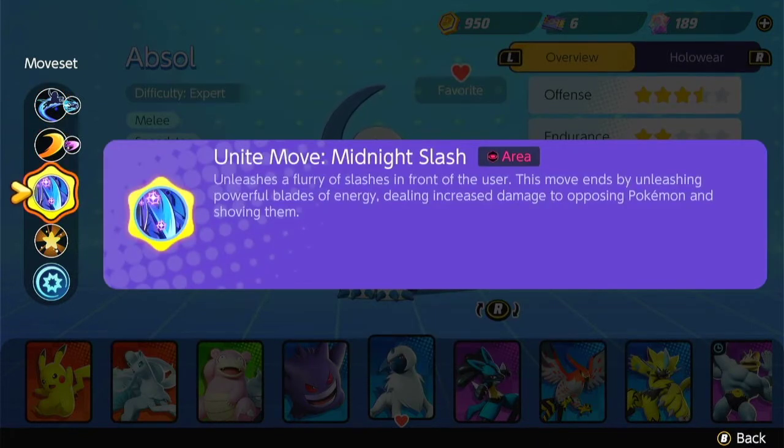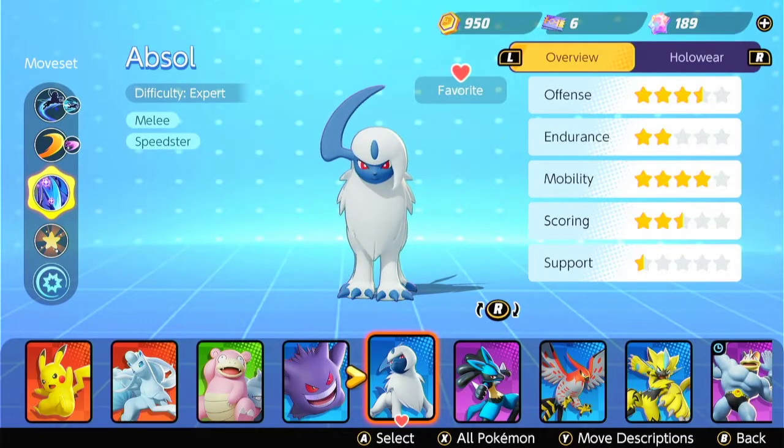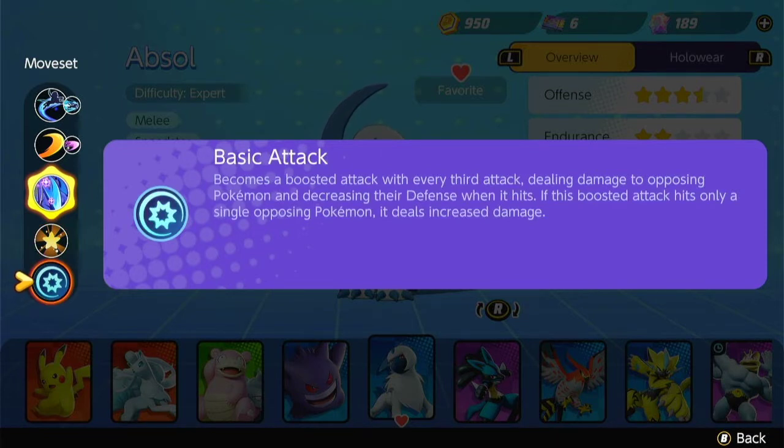For the Unite move, I have Midnight Slash — you unleash a lot of blades of energy, dealing increased damage to opposing Pokemon. Absol's passive increases his crit hit rate, so the more attack damage, the higher your crit and the better Absol is going to be. His basic attack — every third attack is boosted, dealing damage and decreasing opponents' defense. So you definitely want to pair Absol's items with attack damage, because he deals attack damage rather than special attack.